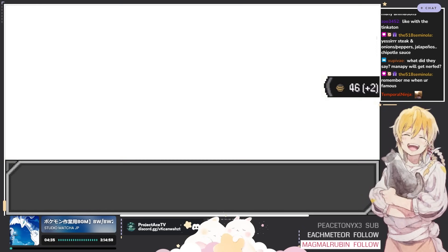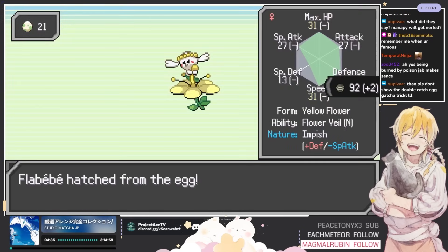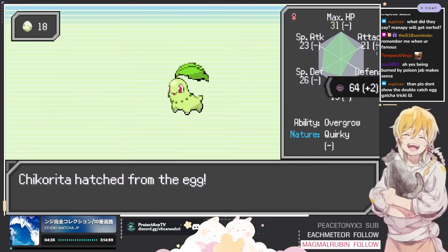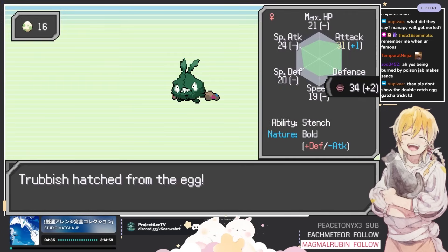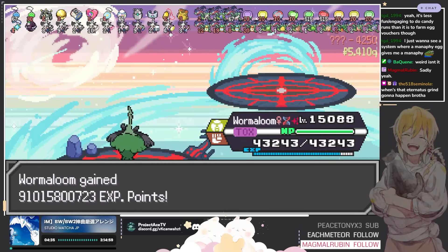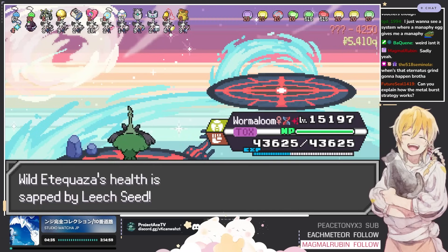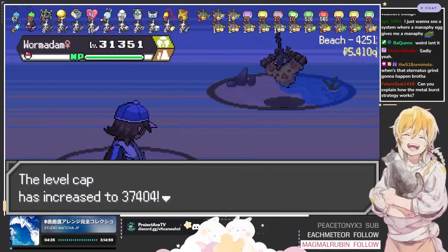One of the biggest things why I don't like hatching eggs is it takes forever. Once you get to this point in the game you don't really need anything anymore, so you just want to skip through it. I'm still waiting for them to implement a system where you can just skip through the entire egg hatching. The only ones I really care about are epics and legendaries. When's the Eternatus grind gonna happen? I'm not gonna use that guy on my team — he takes up my entire roster and costs like 10 slots just by himself.